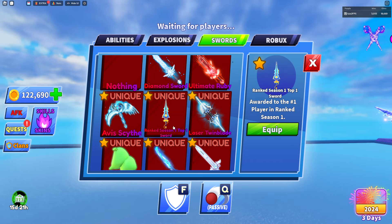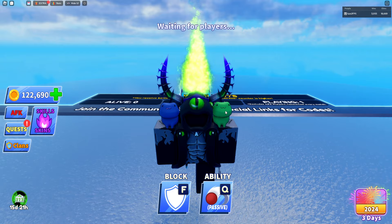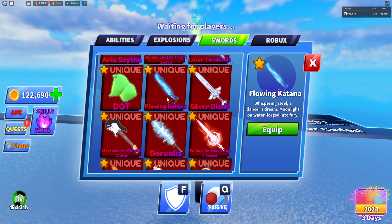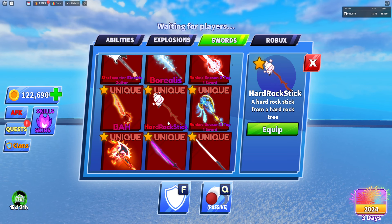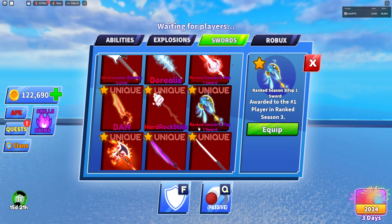We also have the rank one, top one, season one. We have the dot — and if you equip a green one from your accessory you can spawn in a purple one, which is really cool. I rock this one sometimes. We also have the flowing katana, the Borealis which is one of the rarest swords in the game and a dev sword, Bart, Hard Rock Stick, and rank three season three.